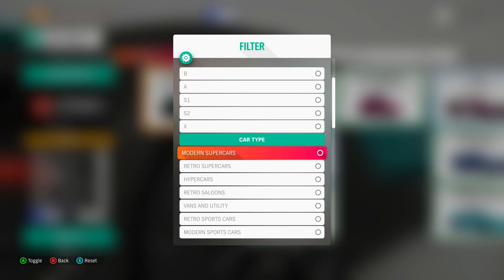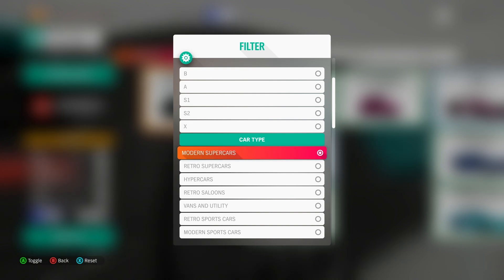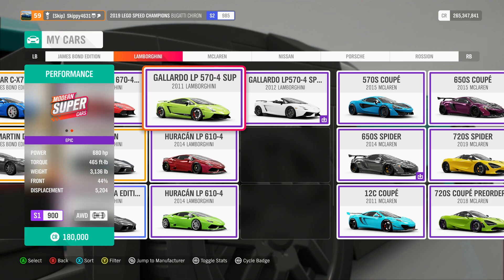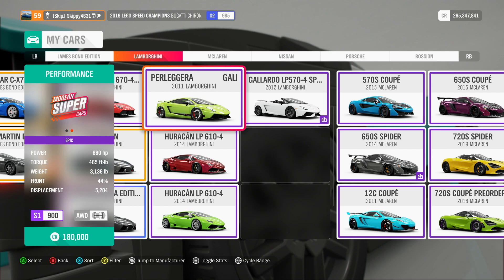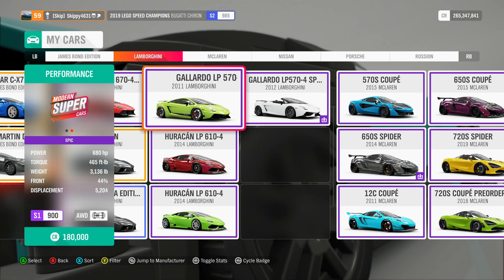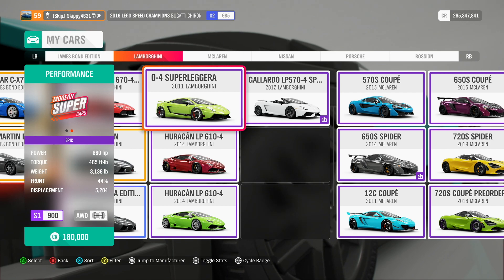First, head over to your garage and filter by modern supercars — the tab is right at the top. For this week's weekly Forzathon, you have an absolute selection of cars to choose from. I'm going to go for the 2011 Lamborghini Gallardo Superleggera, running 680 horsepower, 465 foot-pounds of torque, four-wheel drive, class S1 900, and can be picked up in the auto showroom for 180,000 credits. I have tunes available — just search my gaming tag Skippy4631 or the file name Skippy YouTube.